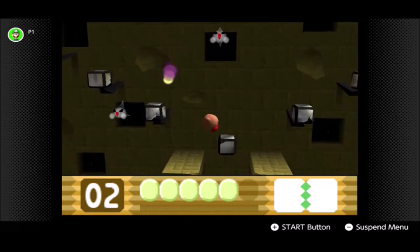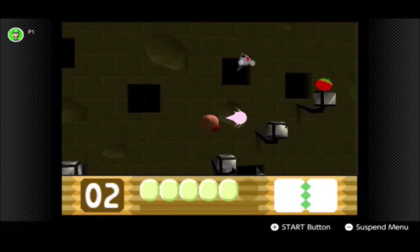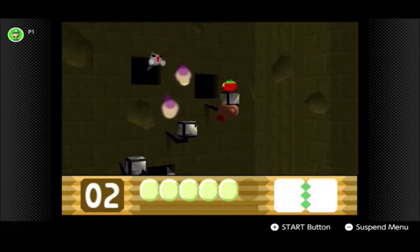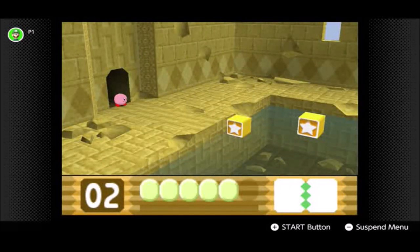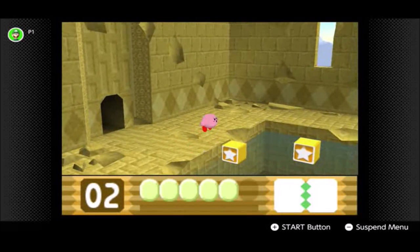You can't inhale these guys — they don't give you fire or anything. There's a Maxim Tomato over there, but I don't really need it because I've only lost one unit of health so far. That will change, of course.